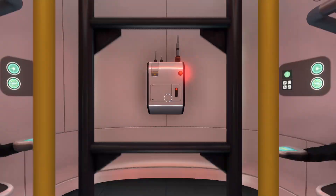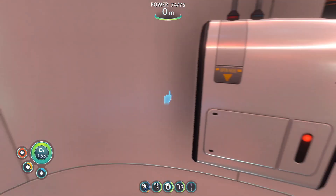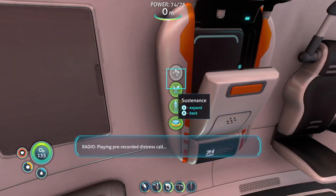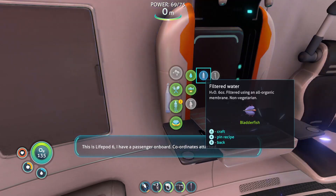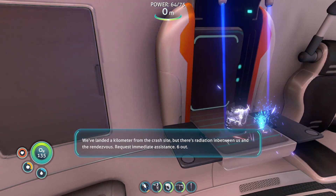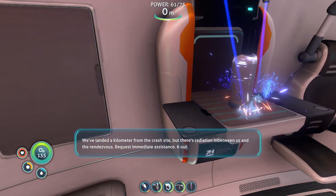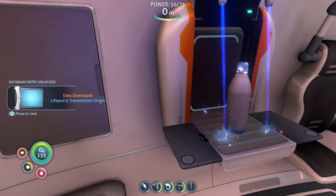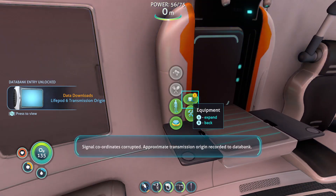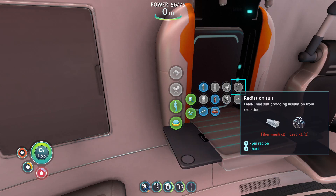Looks like we've got a radio transmission. This is Life Pod Six — I have a passenger on board, coordinates attached. We've landed a kilometer from the crash site but there's radiation between us and the rendezvous. Requesting immediate assistance. Signal coordinates corrupted, approximate transmission origin recorded to data bank.